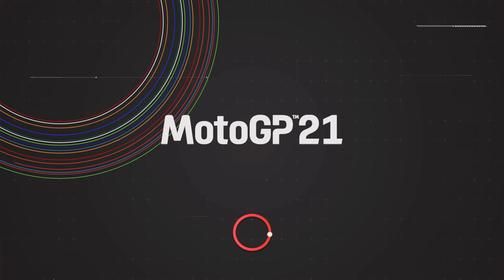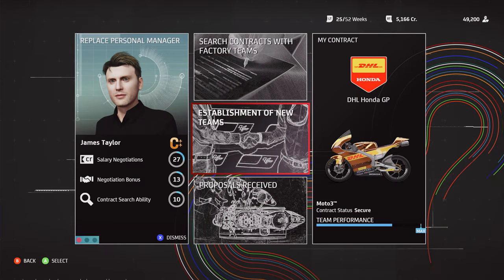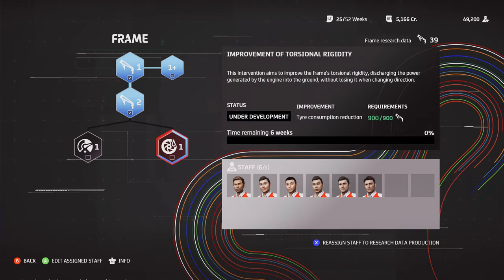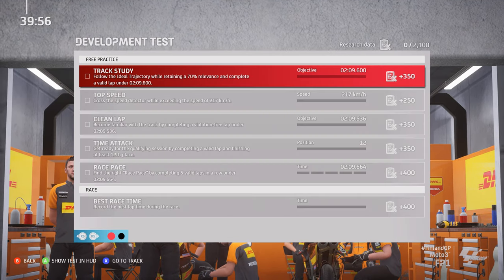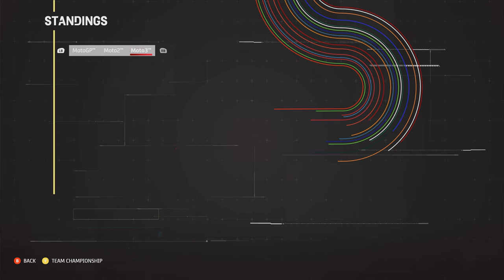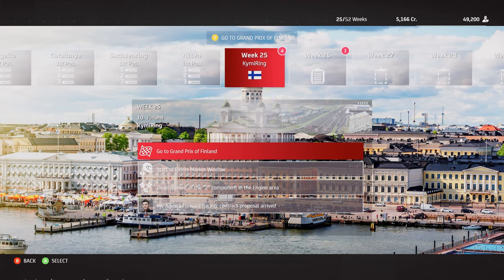MotoGP 21, meanwhile, goes for a WRC 8 and WRC 9 approach. You have a bike team comprised of a personal manager, chief engineer and data analyst, who you can assign on a weekly basis to research improved engine performance, frame rigidity, fuel efficiency and more. When your staff are not working on upgrades, they can be assigned to increasing the data points necessary for research. Said data points can also be earned by completing pre-race activities, such as setting a fast lap time in free practice. Staff need to be paid, so it's important to race and make money. You also need to sign new sponsors and teams, with it possible to negotiate a more lucrative deal, providing you can meet their requirements, such as always finishing above fifth.